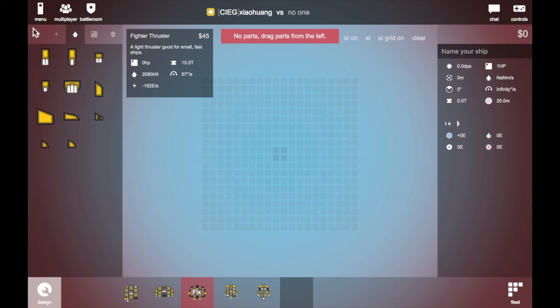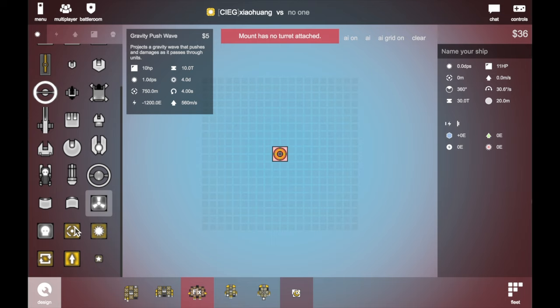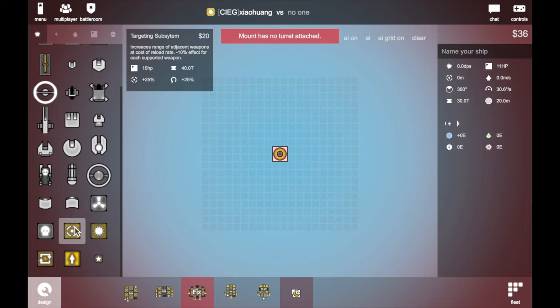PD ships are also done. You guys can use those ships. I just helped explain how to build the independence fighters. I'm going to talk about the self fighters later.